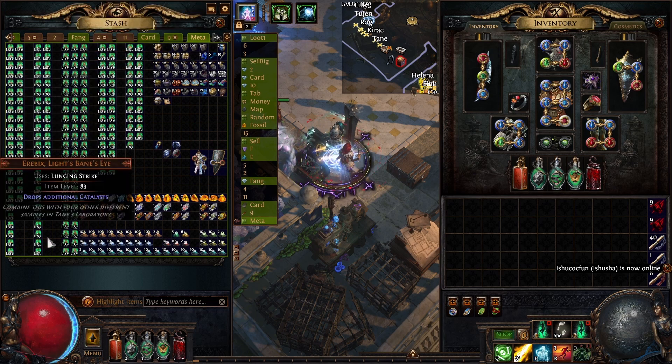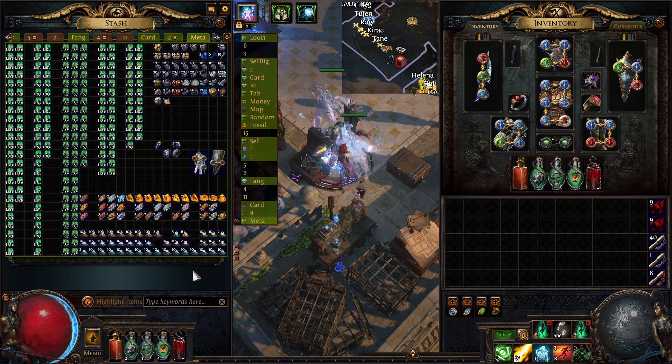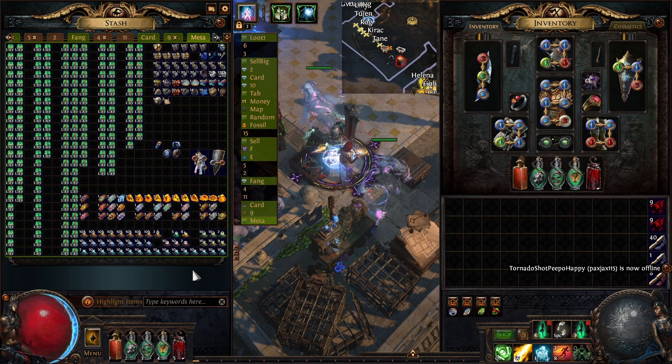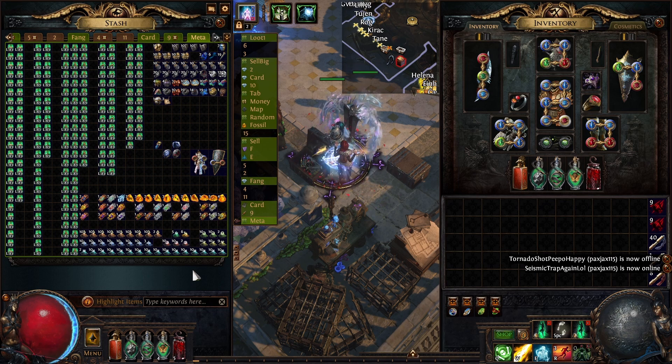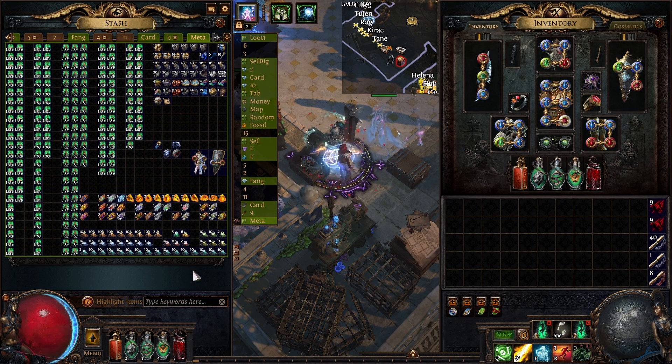If we were to take a total of this tab without the organs, we have 1000 chaos according to Exilence. 1000 chaos in 100 maps means that on average a metamorph is giving us 10 chaos per map. Considering the fact that a rusted metamorph scarab is around half a chaos right now, you're making 9.5 chaos on average for each rusted metamorph scarab that you use. That's a pretty nice amount of loot for each fight at the end of the map, but you have to keep in mind that you need a build that is able to kill metamorphs — they are a lot tankier than the map boss.